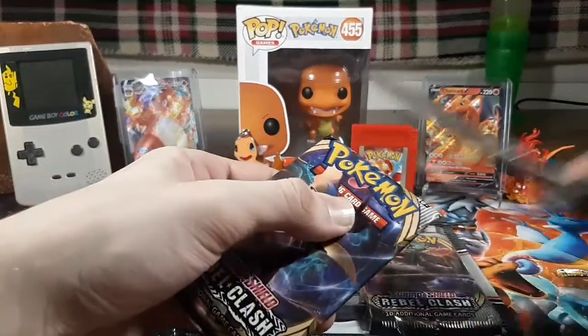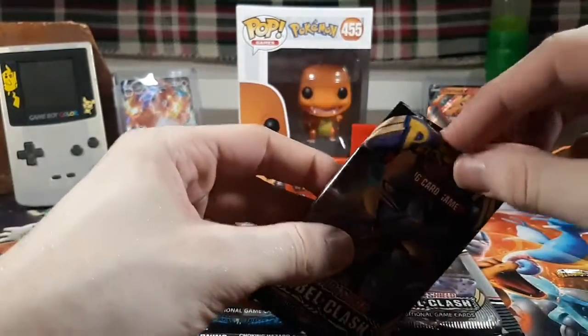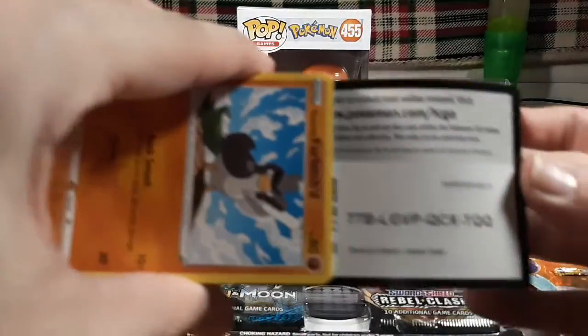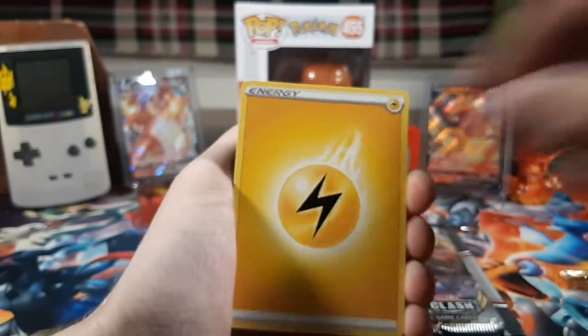Going ahead and getting into the next pack. I like this art by the way — that pack art is really nice. I'm gonna flip it this way because I don't want to be spoiled. There is your code card for you guys — you guys know the drill, go down in the comments for the codes. From the back — electric energy.